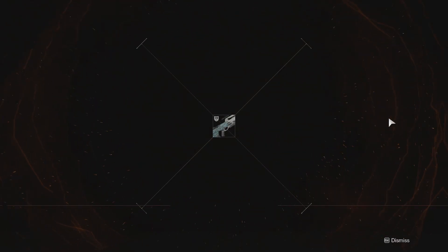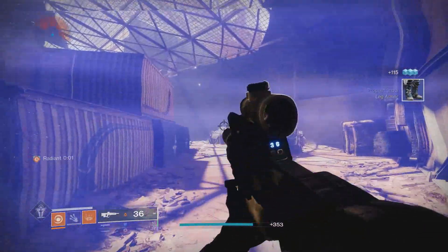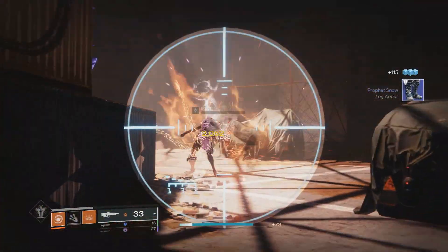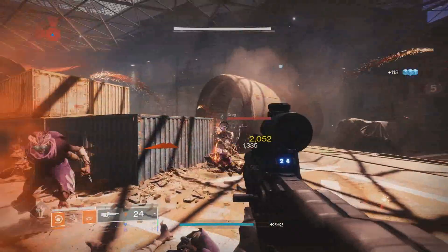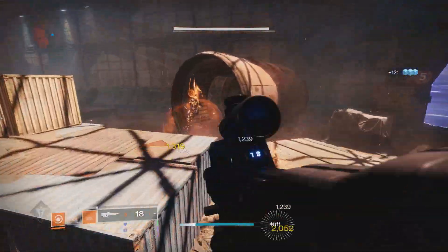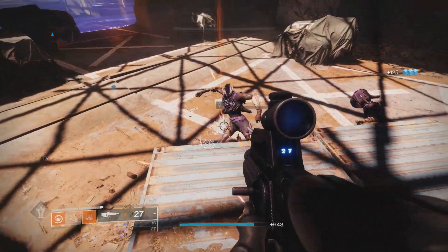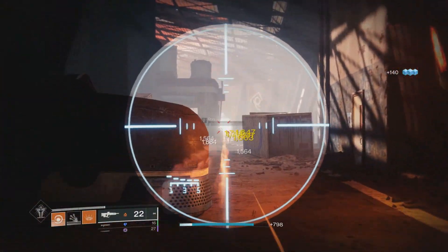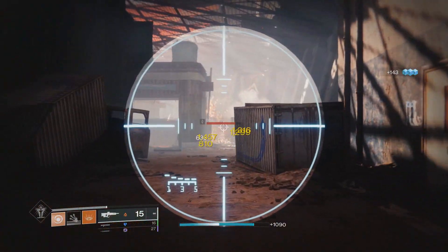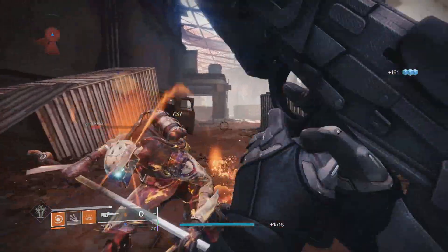Jumping in and looking at this weapon, the enhanced demo isn't that huge of an upgrade compared to just regular demo. I think at best it's like one less kill, depending on the situation, to get your grenade back. But just like we had subsistence on the Jurassic Green, demo will make it so we don't have to reload the weapon if we just throw our grenade. So once again, a perk that makes it so we don't have to reload. But now demo also gives us grenade energy back, so in my opinion demo is basically the best perk in the game for the left column of most weapons.